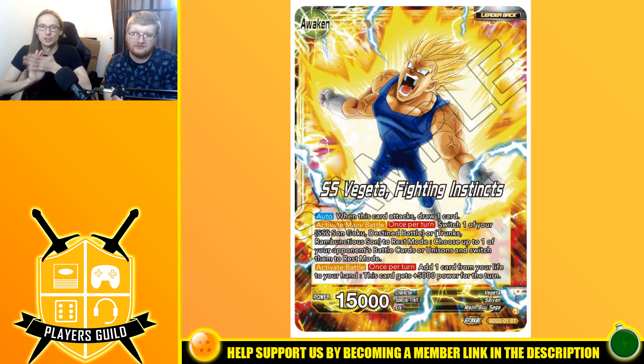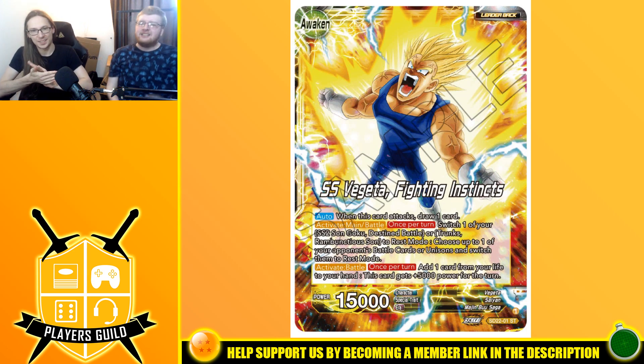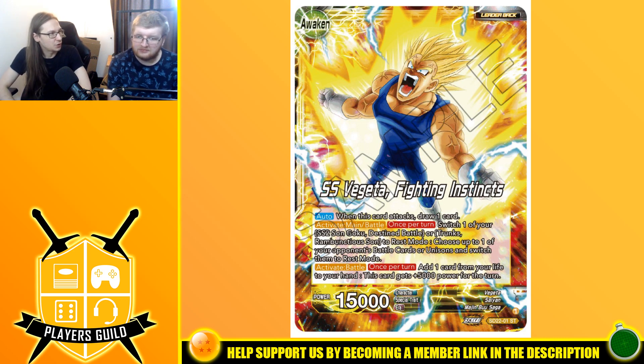You awaken into Super Saiyan Vegeta Fighting Instincts — 15,000 power. Auto: when this card attacks, draw one card. Activate Main or Battle, once: switch one of your Super Saiyan 2 Son Goku Destined Battle or Trunks Rambunctious Son to rest mode, choose up to one of your friends' battle cards or unison and switch them to rest mode. I don't like the fact that it requires very specific cards.